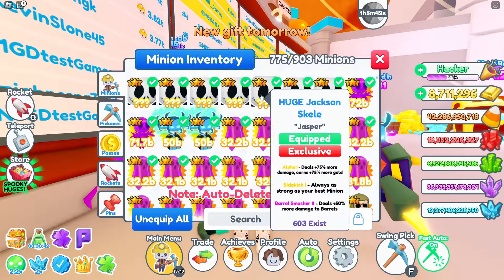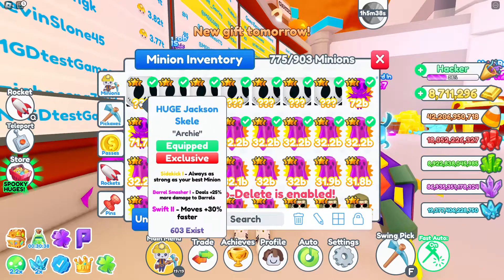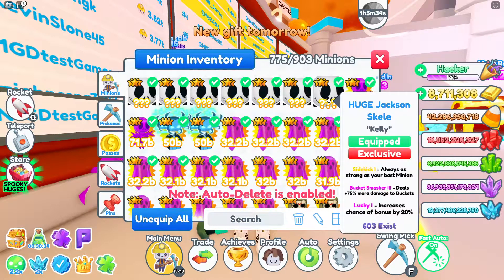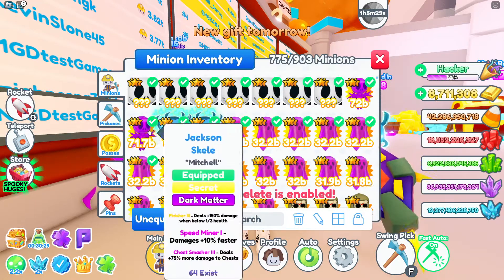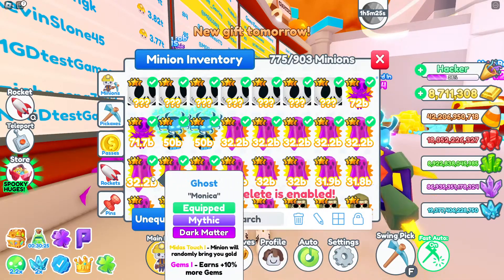All of the huges I have, I got during hatching. And if you want to know how to get these during hatching, watch my video about how to get secret and huge pets — I reveal all my secrets there. You can also see I have two of the best pets in the game already, and a lot of these dark matter ghosts.